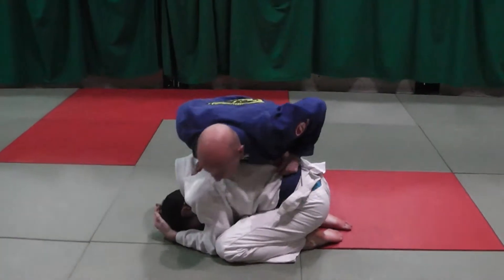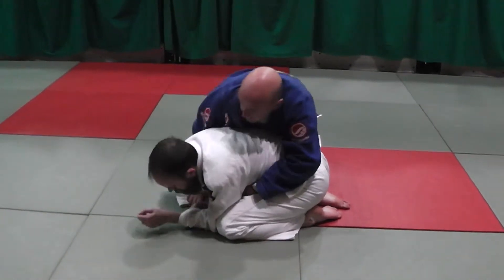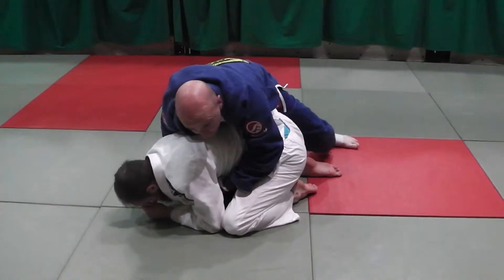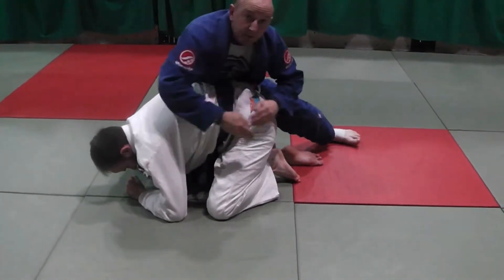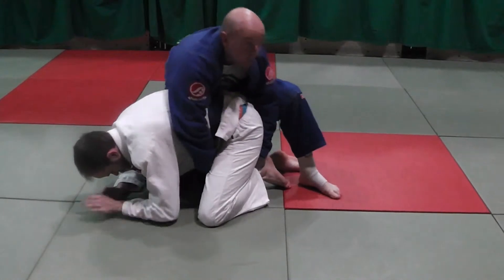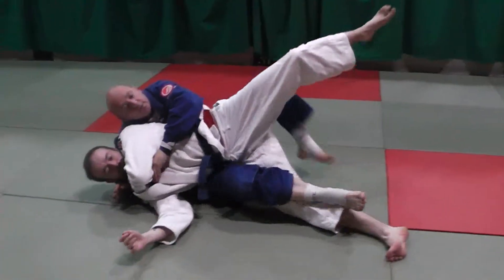Turtle top position. Coming underneath, making space, chopping this hook in. This time Card's hips are higher, and if I feel his hips are higher I can't roll this way. So both hands are going to capture, plant my foot, I'm going to pull him back this way — same position. Come down.